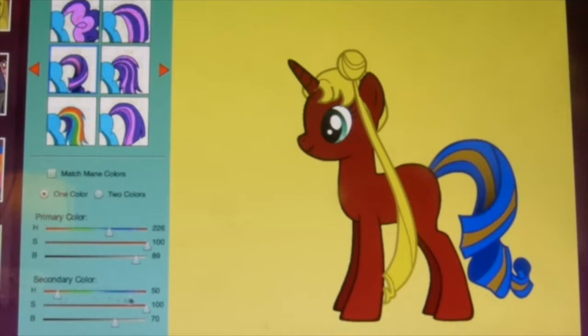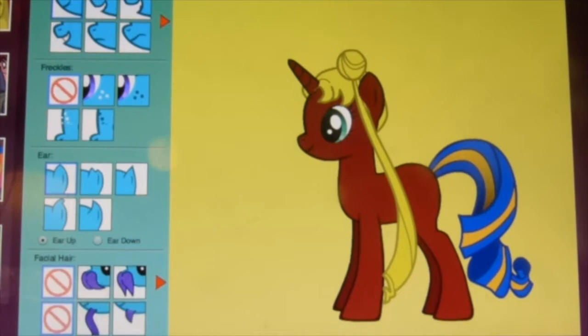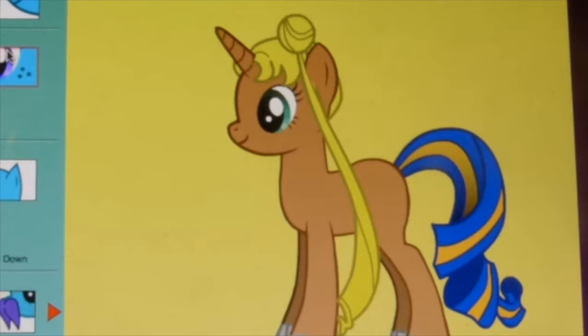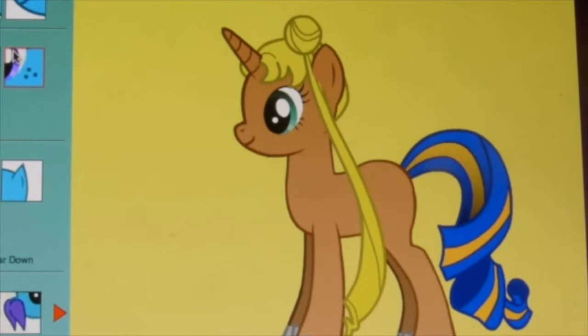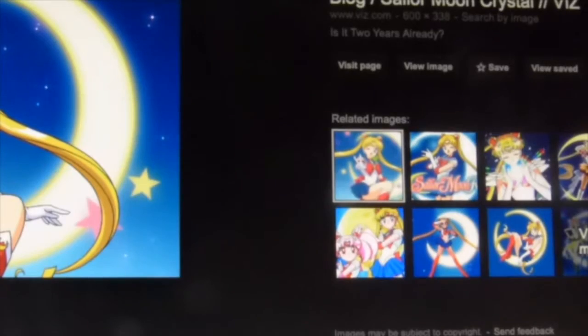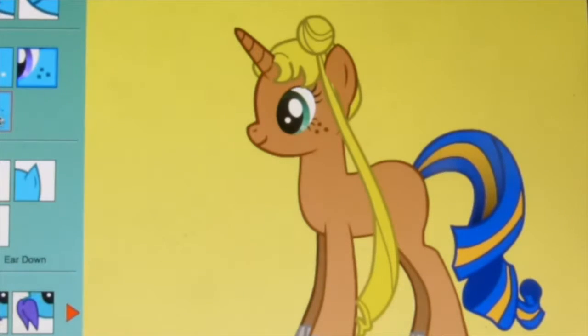I want it yellow. There we go. So now let's do the face. Let's do like a skin color or something. Now I've got the face and the mane. Can I have freckles? Let's just say we have freckles — just a little bit, like that. Yeah, like that.